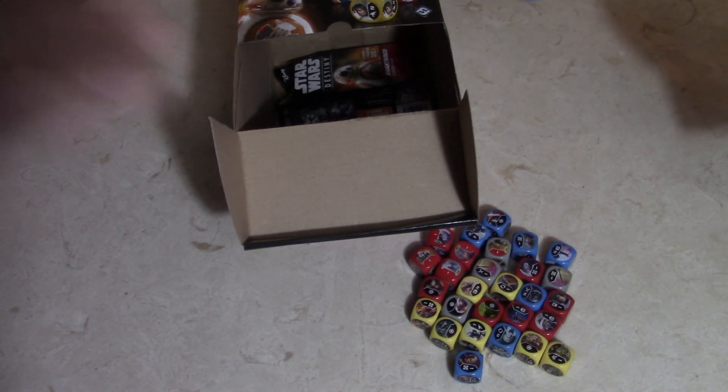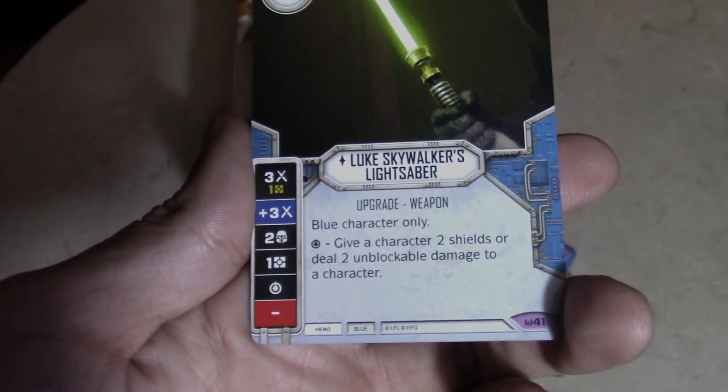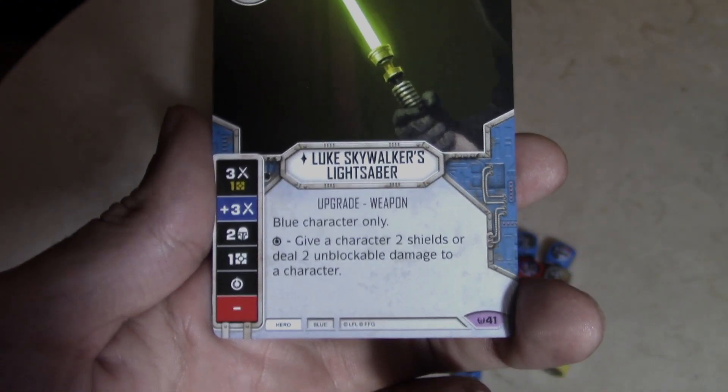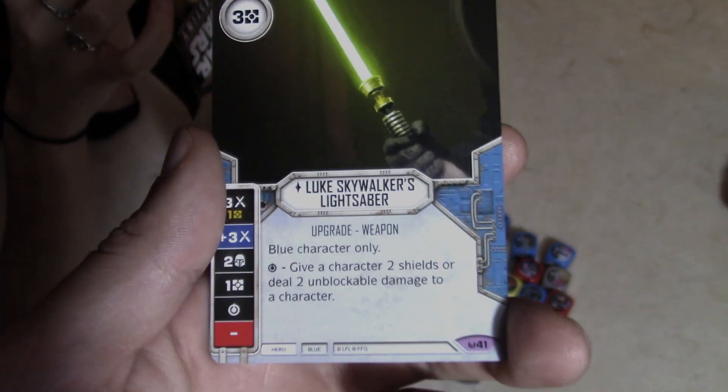Oh here we go — I think this is Obi-Wan's lightsaber, but that's green so that's definitely Luke's Return of the Jedi lightsaber if I had to guess. It is — Luke Skywalker's lightsaber! Blue character only: give a character two shields or deal two unblockable damage to a character. Solid die even though it's got a blank three. It's legendary — there's our legendary pull. Very nice, Liam.